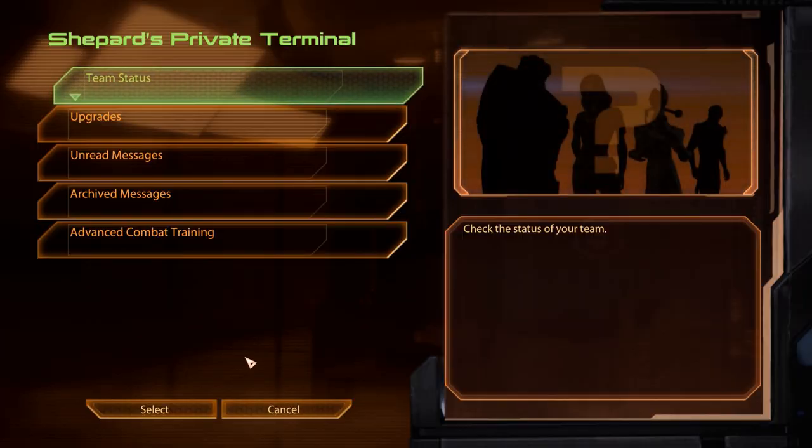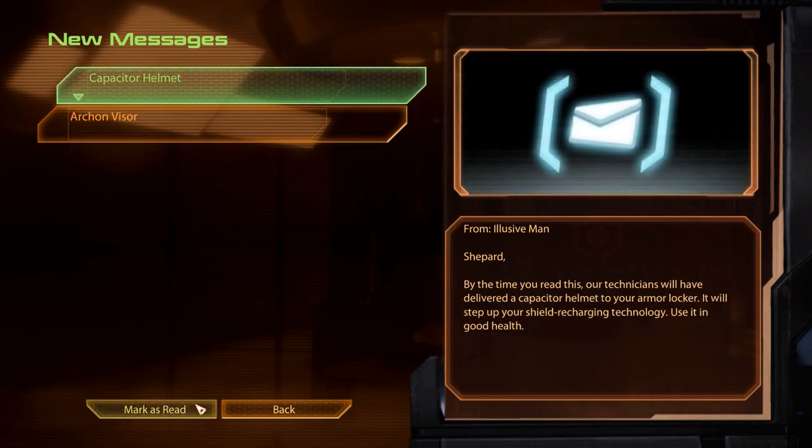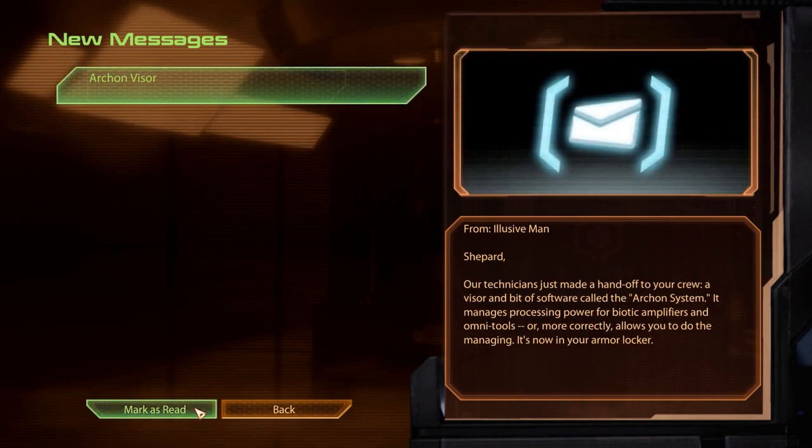Back at the CIC, we've received a new message at our private terminal. A small DLC pack has been installed — the Equalizer pack, consisting of the Inferno armor and two headpieces. You can read more about the individual pieces in these messages, though be warned they won't be featured prominently in this series. Both the armor and the headpieces are not exactly pleasant to look at, and they don't offer any particularly intriguing bonuses.